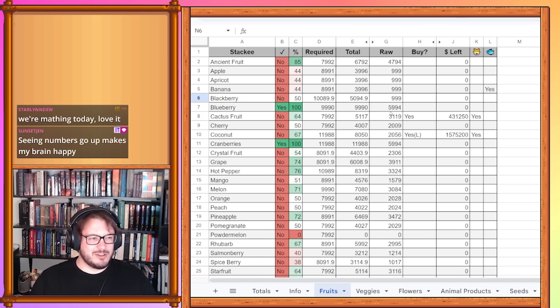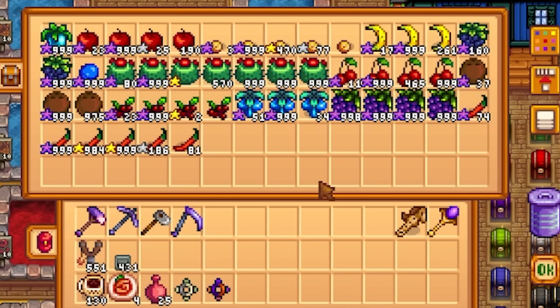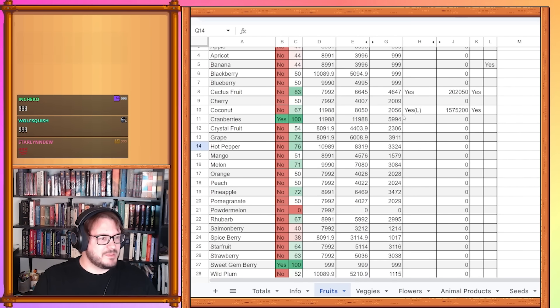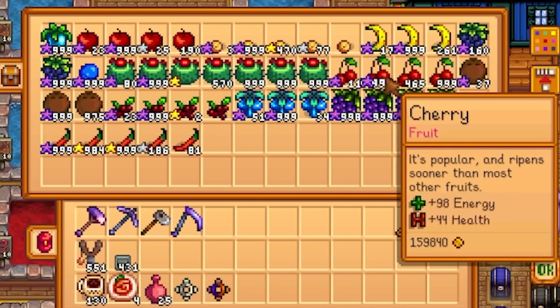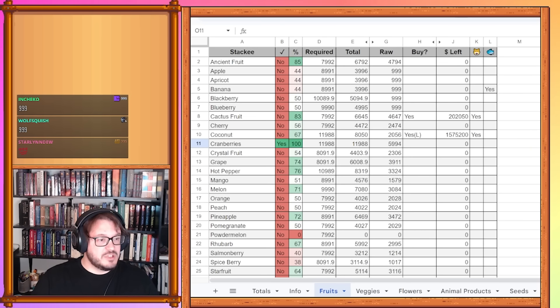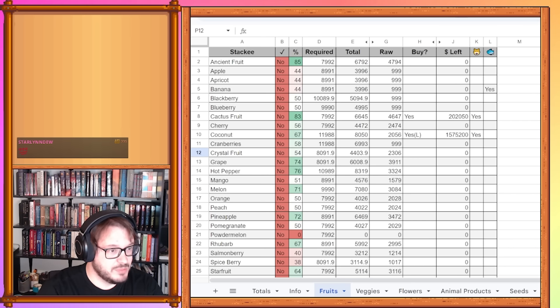It's been a while since I've done an audit, so I've got to remember these things. Cactus fruit is a little bit weird at 4,647 — I made a mistake with it. I meant to get enough to make all the dried cactus fruit, but that just didn't happen. Cherry is the one we're currently working on at 2,474, which hasn't changed much. Cranberries we can set at 999 because we've dried them now, so I can add that to the list of completed items.